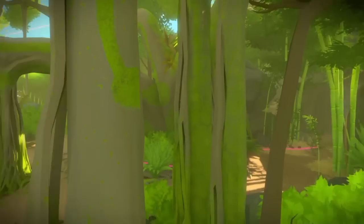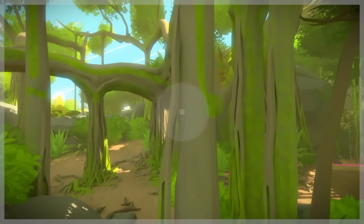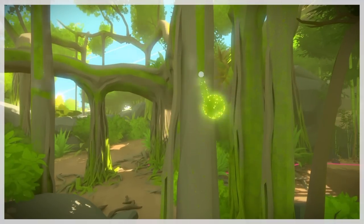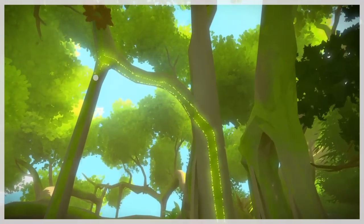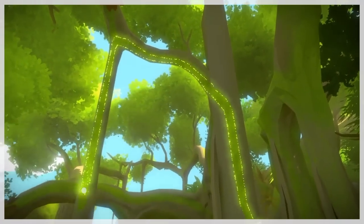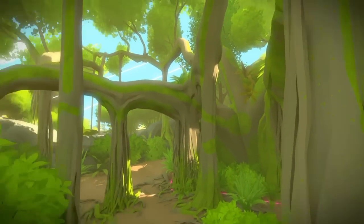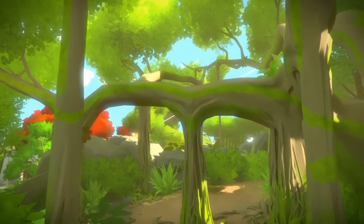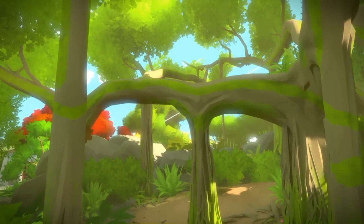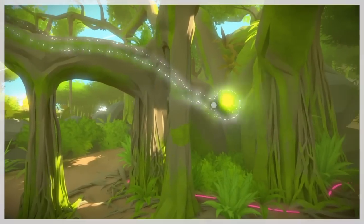Now the next four puzzles are going to be in the same area. They all basically come off that same large tree. So there's number one. Then right here make sure you line up that tree on the left with that main branch so that the line all connects.